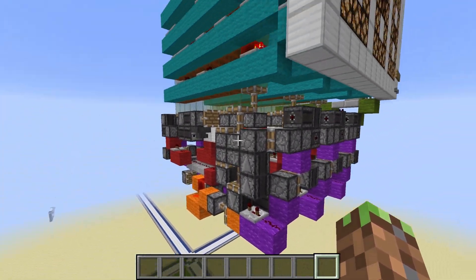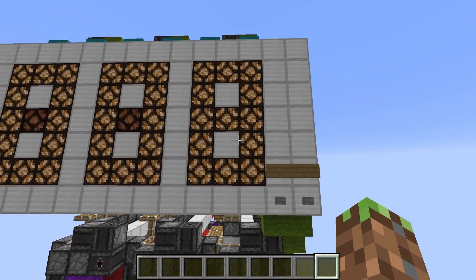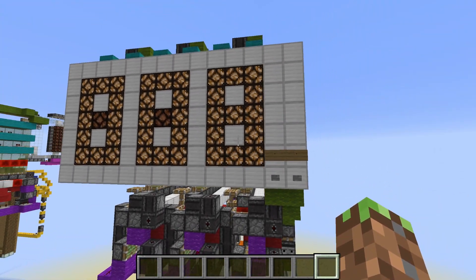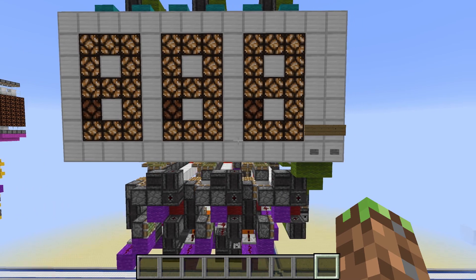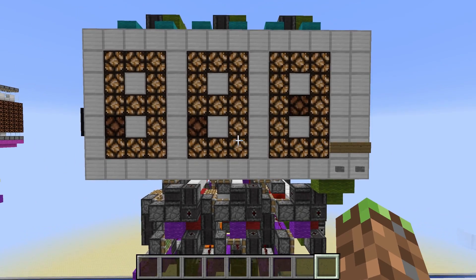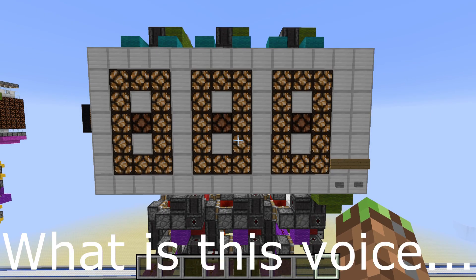It also has an inbuilt carry system. Let's see it working: if we add one we get the number one, subtract and we get zero. If we subtract from three zeros we can see the carry system in action and get three nines, and adding one gives us three zeros again. I'm going to be doing a tutorial in this video, so let's start.